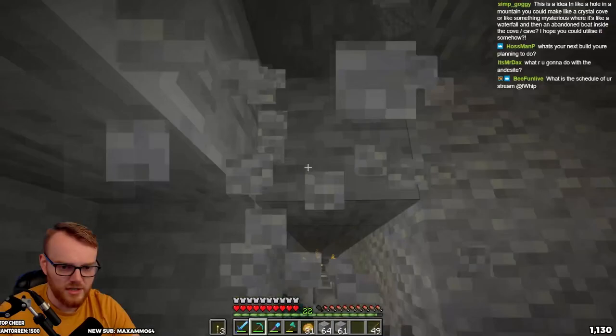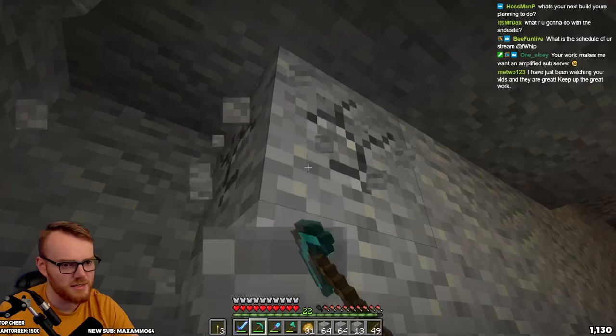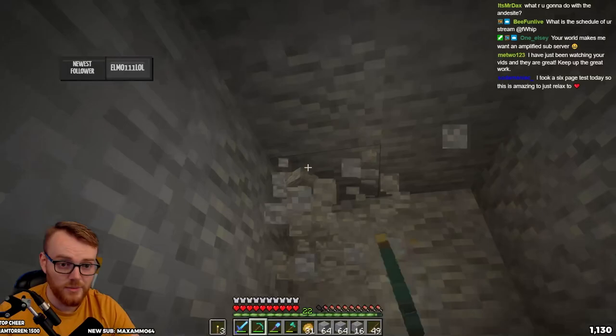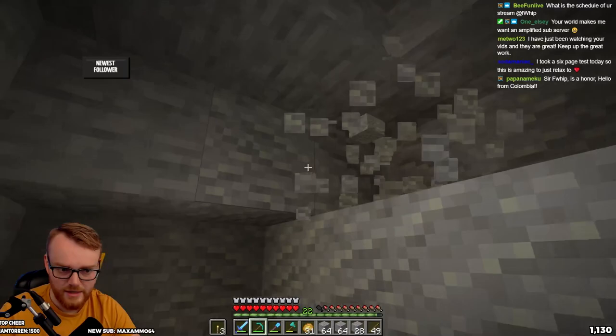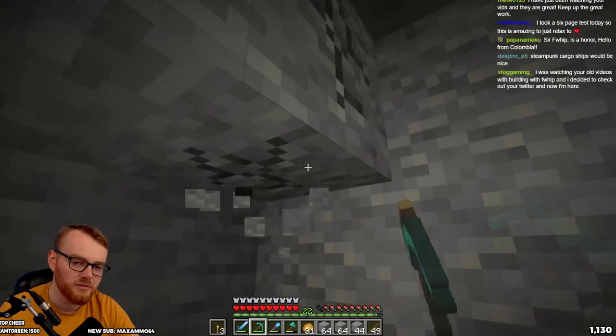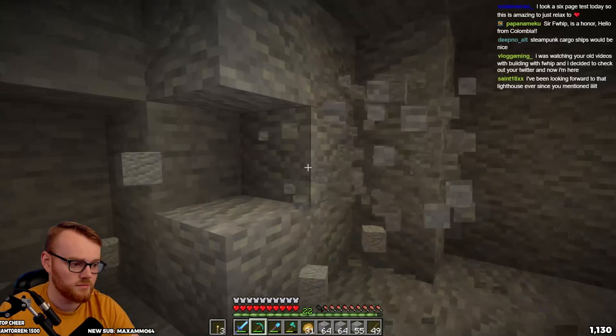Today we're going to work on the little lighthouse ruined boat structure above the skeleton spawner. Outside of that, I want to talk to you all about what we should do with the base, because I've got an idea I want to move forward with. I basically need to sit down and figure out where we're going to put a villager breeder, where we're going to put some farms - it's going to take a little time to figure out.